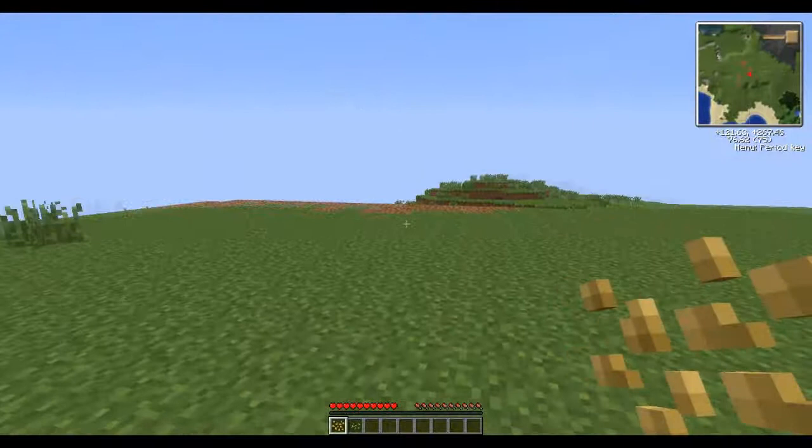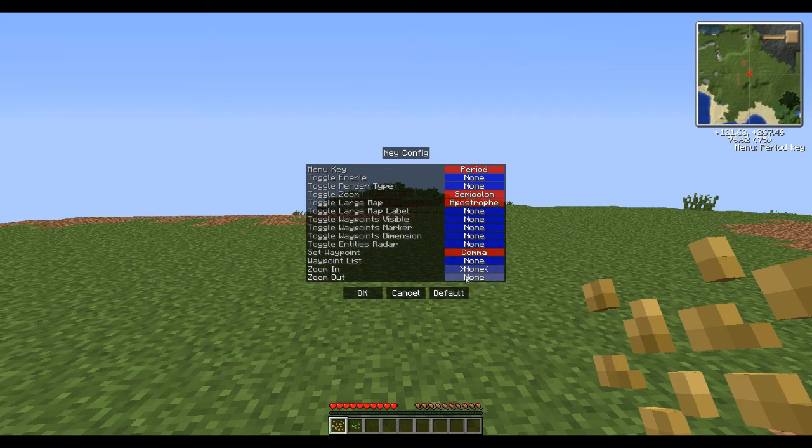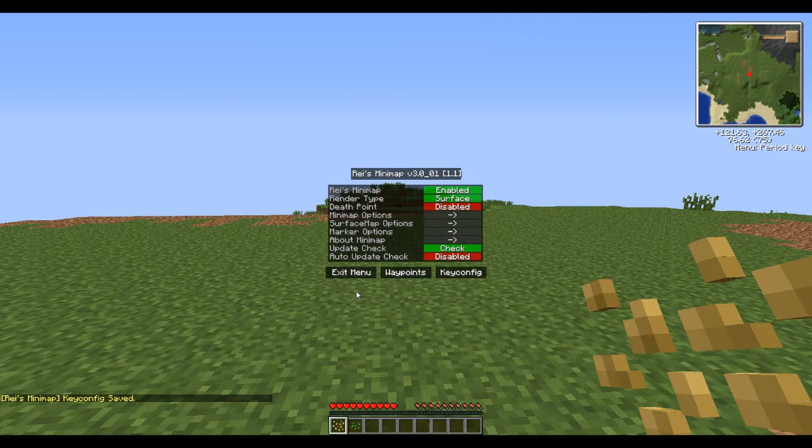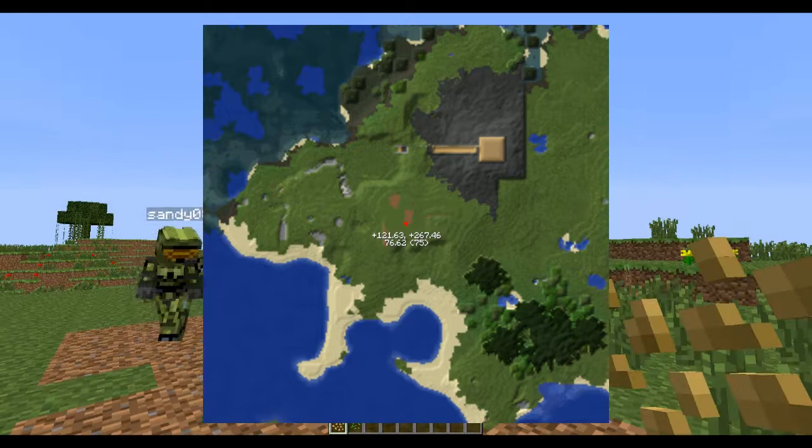Alrighty, what we've got here is the Rays Mini Map. Most of you probably know what it is. I'm just showing here how you can find keys to zoom in and out of the map up there and to toggle large screen. There's an apostrophe key for that. And you can set waypoints — I think I'll show that later on.